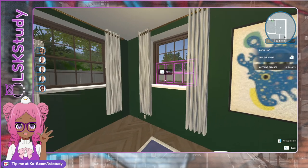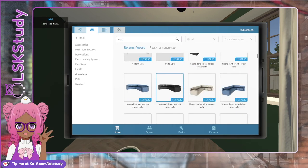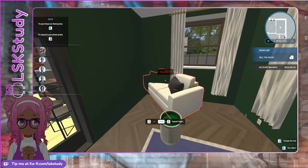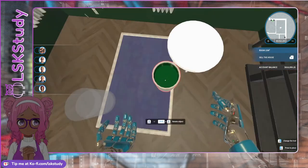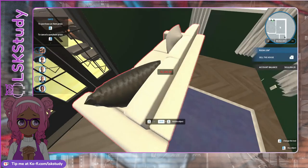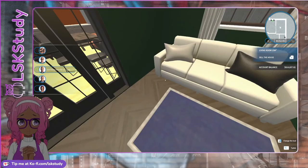Let me get the sofa in there. I said I wanted a white one. All the colors were good — yes, thank you, it fits! That's so much better.